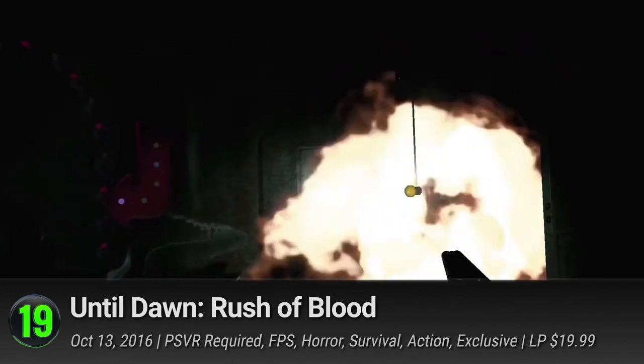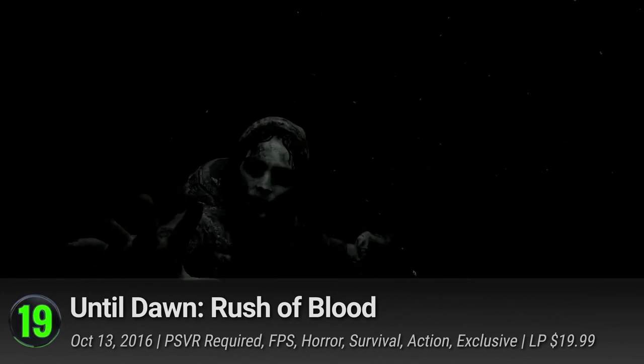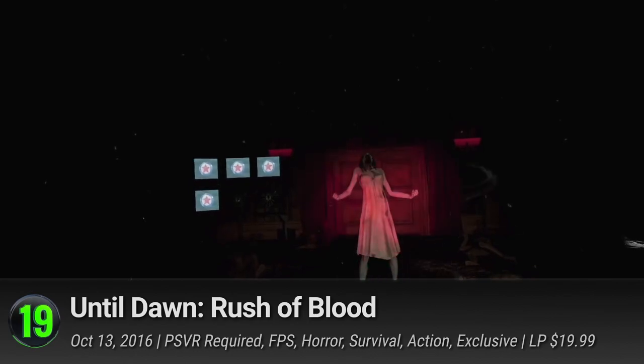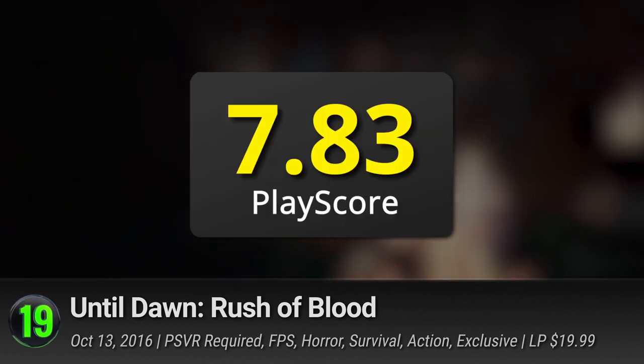Number 19: Until Dawn Rush of Blood. If you think the original Until Dawn game was scary enough, then this should shake things up a notch. Supermassive's spin-off VR of the Until Dawn game has an arcade survival style where players ride a horror-themed roller coaster filled with ghastly surprises. It has a PlayScore of 7.83.